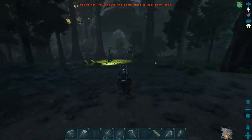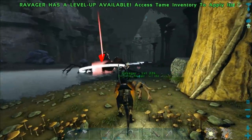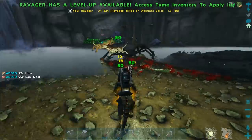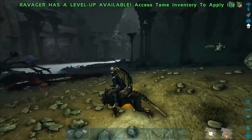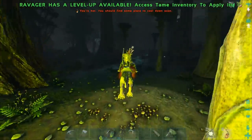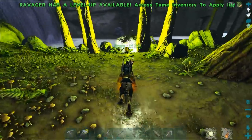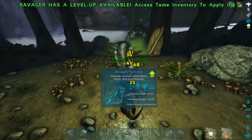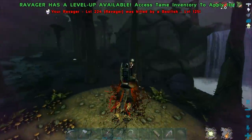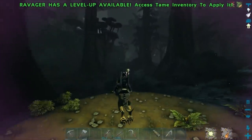We're bringing this ravager back to base to start the breeding process. We need some polymer for our suit so we're going to start killing some stuff. There's a wild ravager and a basilisk — abort mission! I did not even see that thing. Come on buddy, get out of there. Stop making him bleed — oh no! My ravager! Screw you, basilisk — you are an ass!